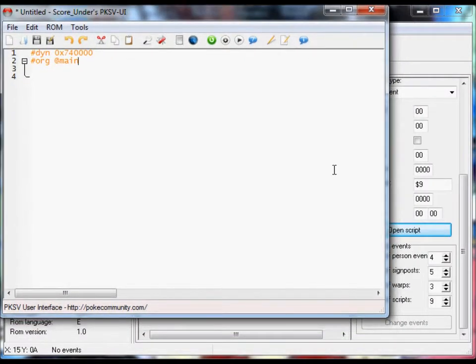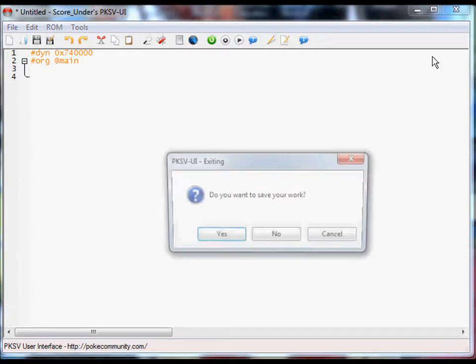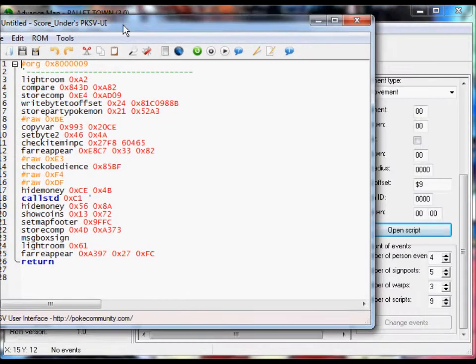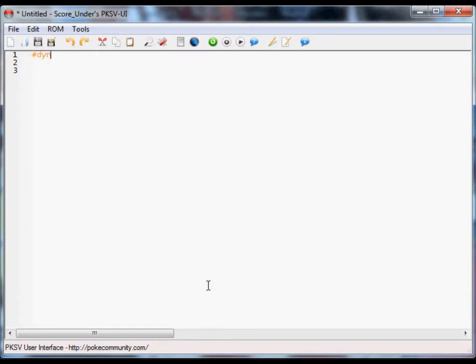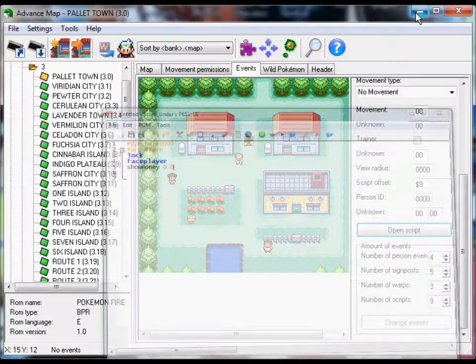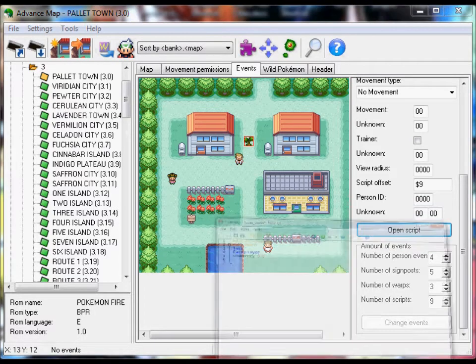I'm going to enlarge it so you can see better. You always start off with a dynamic offset. This is RG, locked face player. Here's the first new line you learn — it's called show money. The next two numbers are... okay, show money is when you see that box with the amount of money you have at the top left corner in the beginning of the video. That thing is brought up by show money.